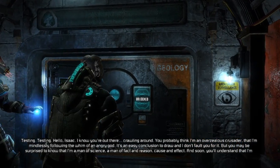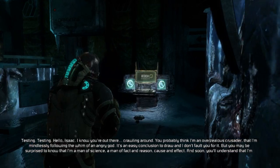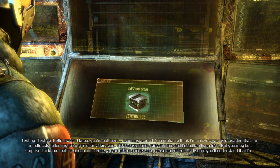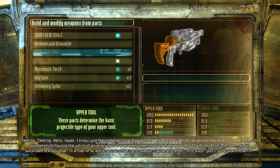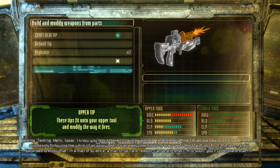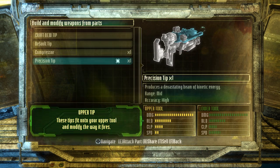The antagonist addresses Isaac over comms: 'I know you're out there, crawling around. You probably think I'm an overzealous crusader mindlessly following the whim of an angry god — it's an easy conclusion to draw. But I'm a man of science, a man of fact and reason, cause and effect. And soon you'll understand that I'm right about everything.' One player jokes: 'He's gonna be right.'